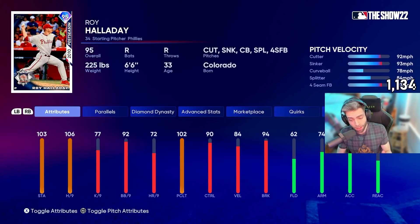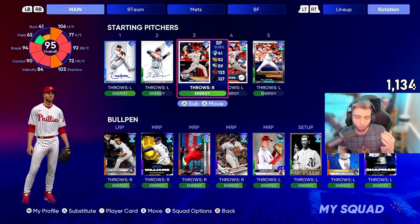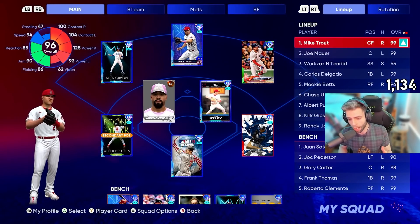We didn't get any parallel levels so these numbers are still the same as his base attributes. Good things to look at: 106 hits per nine is nice, the 77 K per nine is a little bit interesting in a foul ball meta - gonna be lots of foul balls. 92 BB per nine, 90 control, very solid. 84 velocity is a little low but we'll work with it. 94 break which is surprising - I thought they gave him at least a 99 break on one of his pitches. Controls are solid all the way across the board, breaks aren't bad either. The lowest being the four-seam, the highest being the splitter, which is pretty interesting.